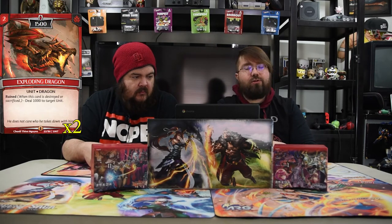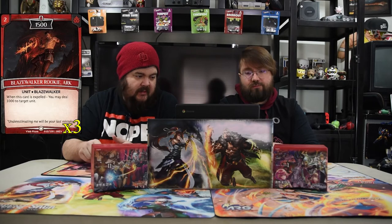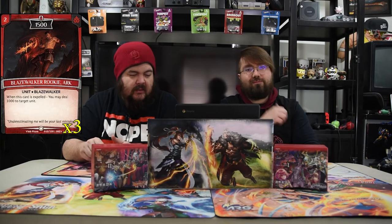The next one is Exploding Dragon — a two-drop 1,500. On arrive, deal 1,000 damage to target unit. Simple, good dude. Our first Blaze Walker is one of the best ones: Blaze Walker Rookie Arc. He is a two-drop 1,500. Whenever this card is expelled, you may deal 1,000 damage to target unit. Super easy — just expel and kill, especially Bone Scavenger in the graveyard. You're just like, anytime, 1,000 — thanks.